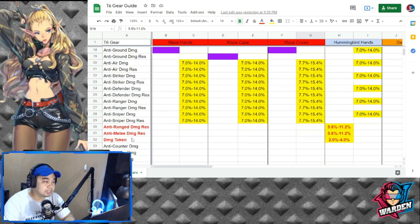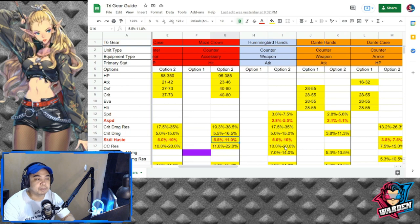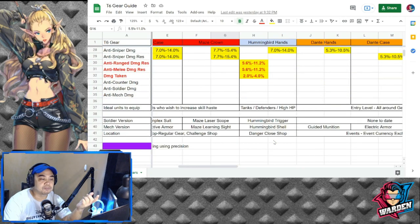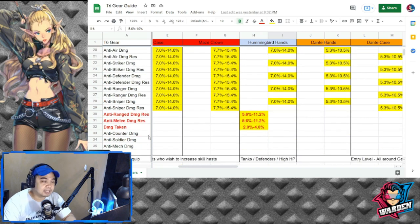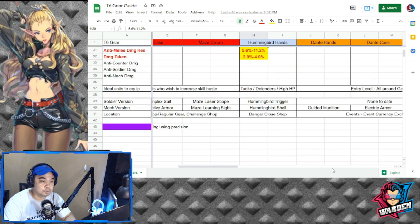Moving on to Hummingbird — we've seen Hummingbird recently with the emergence of Awakened You've Been. It's actually for tanks, defenders, and high-HP tanks. It's focused and good because it has high skill haste, and it has anti-range damage resistance, anti-melee damage resistance, and damage taken as options for option one.